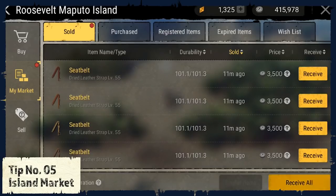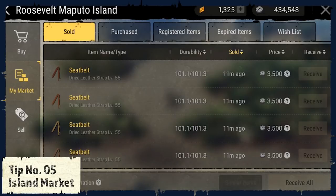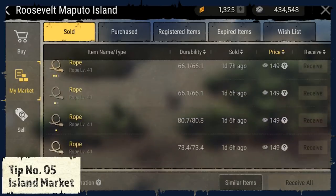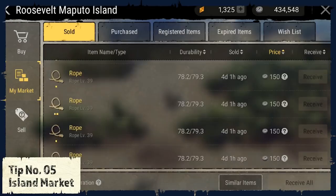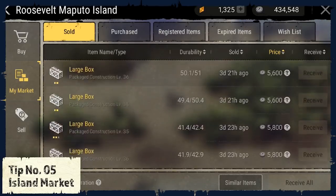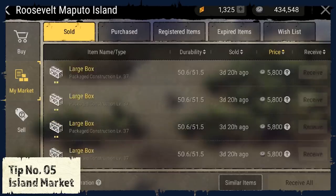Tip number 5: The Island Market. You can sell items that you don't need at the island market, and you can also craft expensive items to sell them for good cash there. For example, I used to craft ropes to level up my processing skill, but I didn't need them — I sold them for a reasonable price, and even if it's not that much, it will add up. I also specifically crafted large boxes to sell them for a good price on the market.